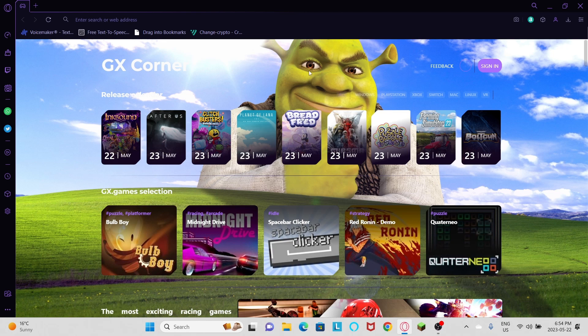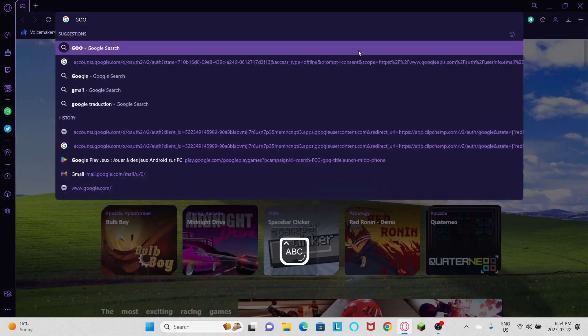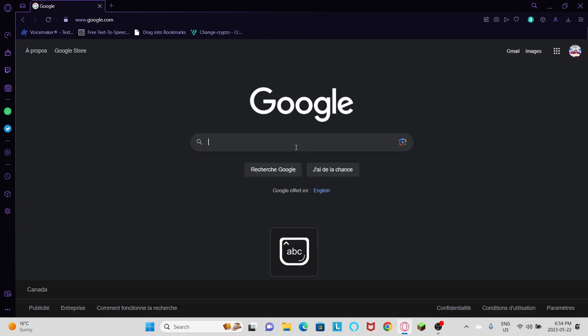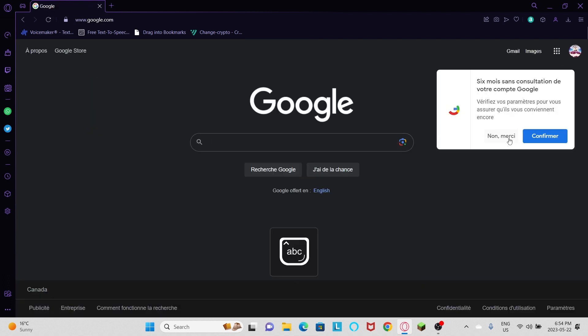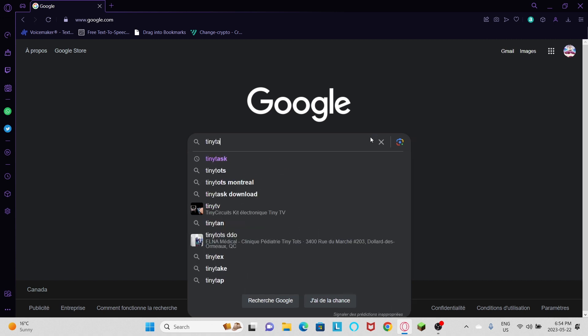Hello guys, today I'm showing you how to AFK farm on Dragon Ball Rage. First of all, you need to go to Google and type Tiny Task in your search bar and go to the first link.